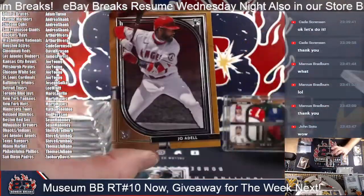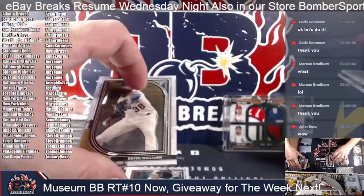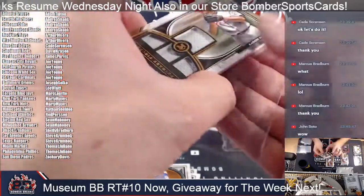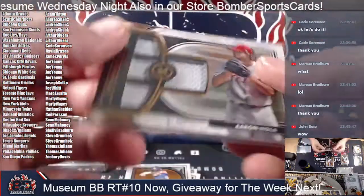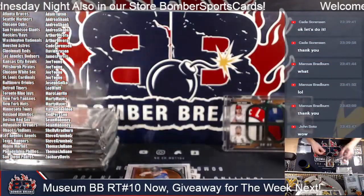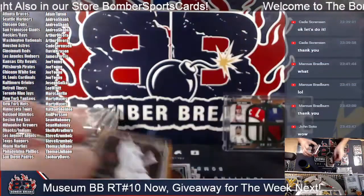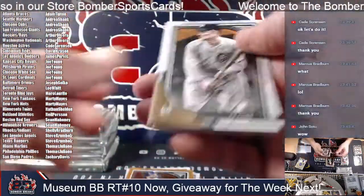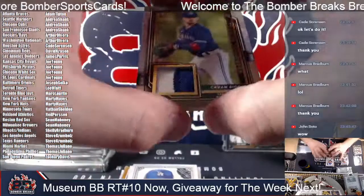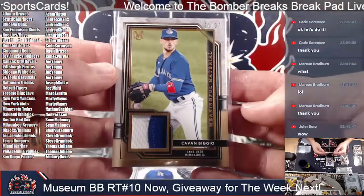Williams, Correa, and Sosa. And a quad. Aaron Nola for the Philadelphia spot — the Phillies, Thomas. Sarah Lover is 44 of 75. Quadruple. Altuve parallel. Cobb and Rizzo. And that's the Kershaw. And Cavan Biggio, Toronto for Mark. That's 31 of 35, Meaningful Material, two-color patch — Blue Jays.